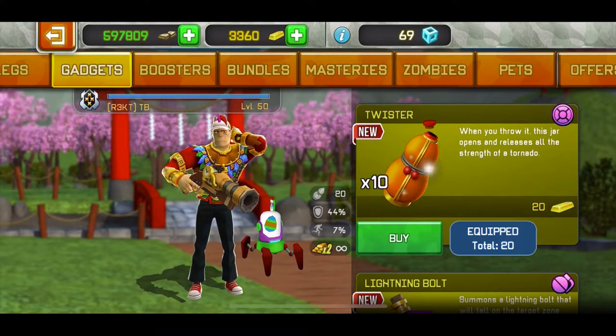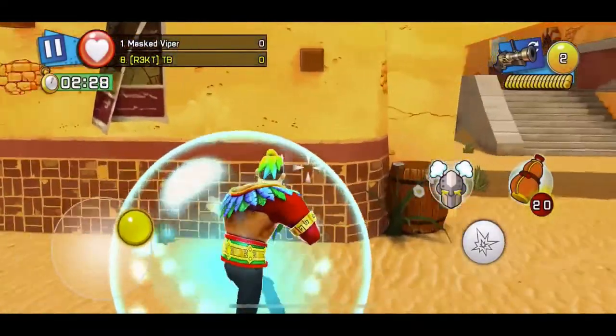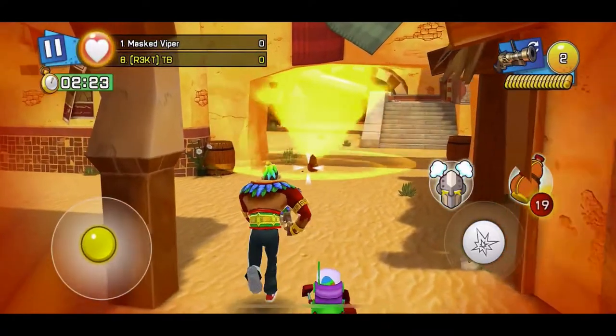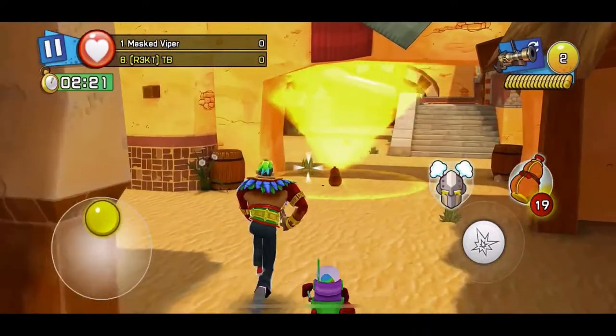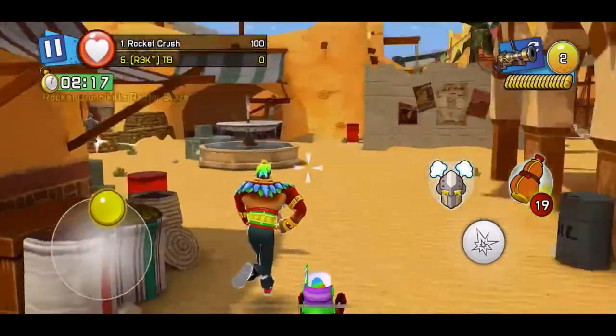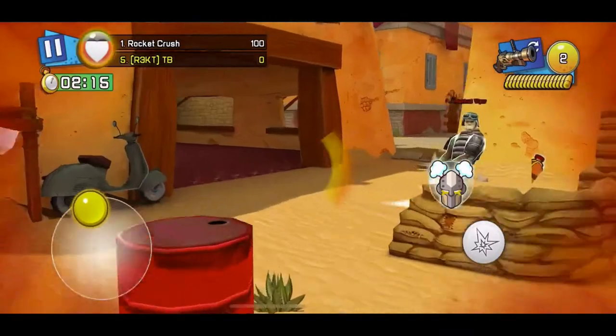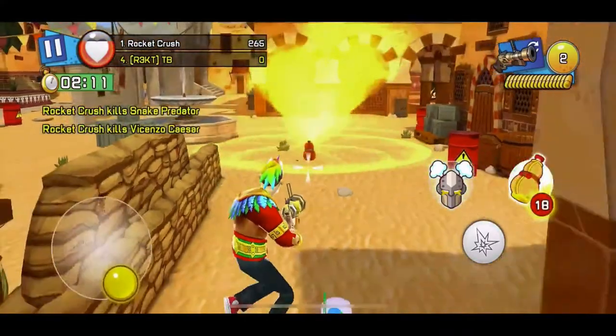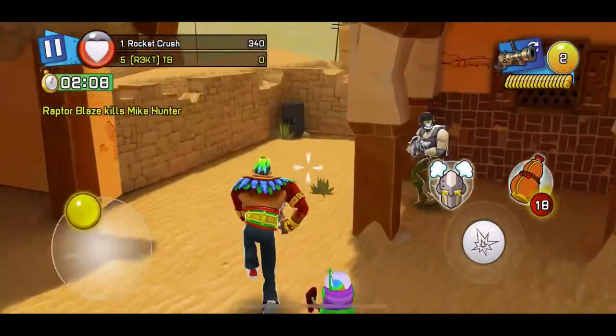We're gonna have to test it out, so I'm going into missions to see how good the new gadgets are. I went ahead into Sand Town and I'm just gonna throw it. Let's see. So basically it creates a big radius — let me see. Oh, it doesn't throw it.